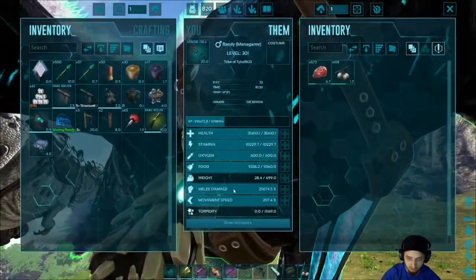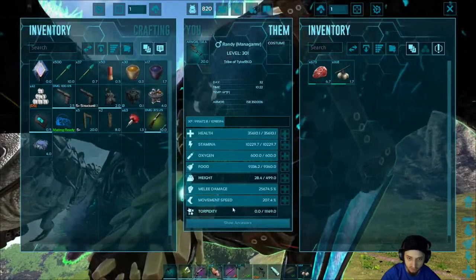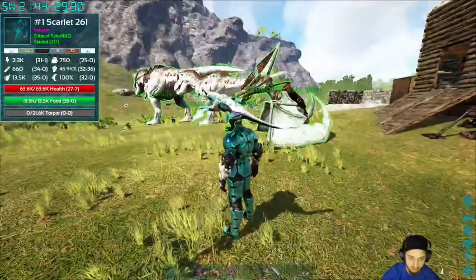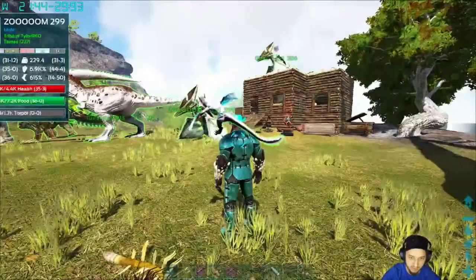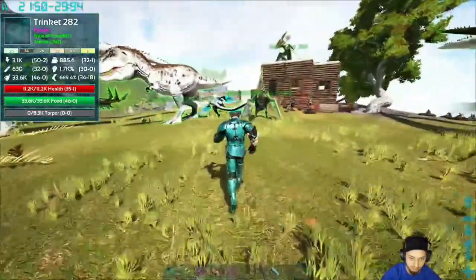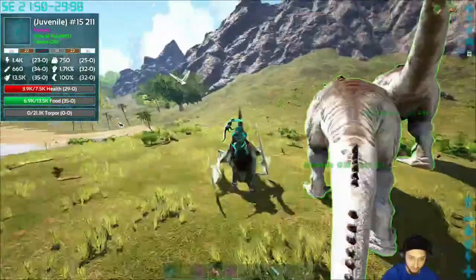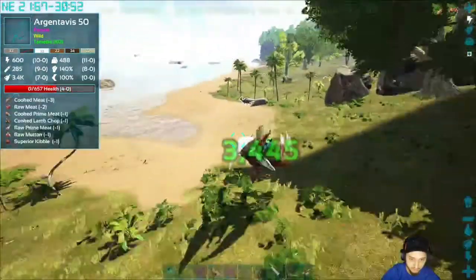We also got a new manta — we just named him Randy. He's level 301 already; I've been killing everything I see with him, got him to about 35k health. He doesn't need a lot of health — he's so quick. His damage and movement speed I've been getting up, but mostly stamina because his stamina just dwindles. We have him on the shoulder mod and sometimes if I whistle my dinos to attack something and he's on my shoulder, he'll literally pull me sideways because he wants to attack — his shoulder strength is better than my normal strength.